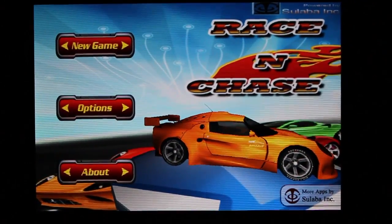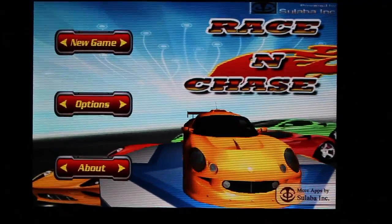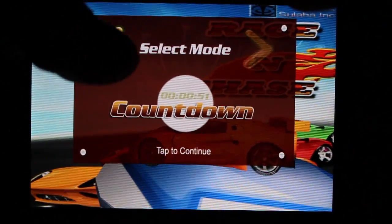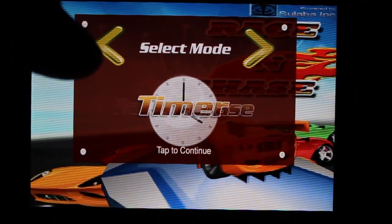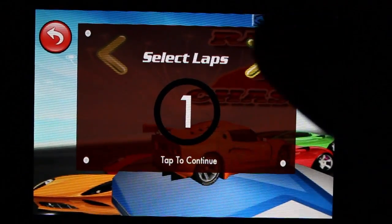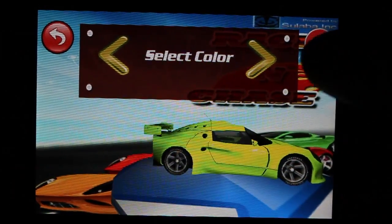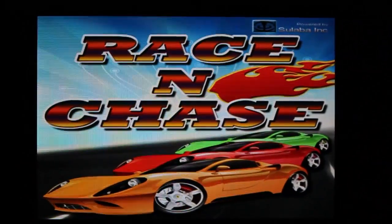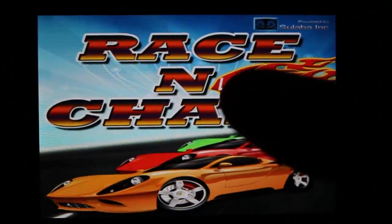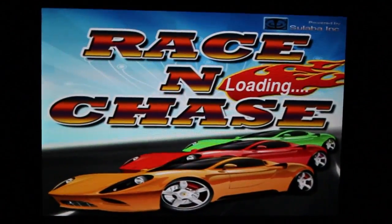Welcome to FC Abdul. Let's have a quick peek at Race and Chase in the iTunes App Store. I'm playing this on the iPhone 4. Let's select Race and Chase mode — I'll pick this color, green, when I start the game, and let's see what it has to offer and if it's really worth our time.